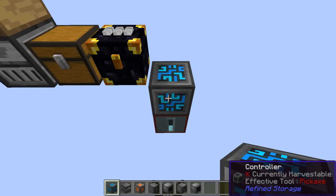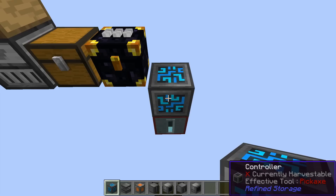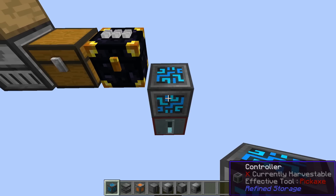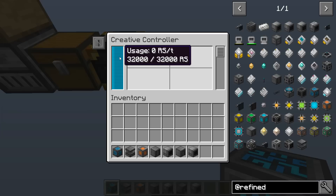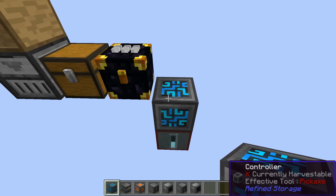So the first thing we need is the controller from the Refined Storage mod, and I'm not going to go over any of the recipes. You've got JEI to do that, and mod pack authors who love to change recipes, so just look them up. But the controller — you plop that down, supply it with some power, and if we take a look at this you can see it's got 32,000 RS, which is the Refined Storage energy unit. Think of it as RF and you're good. And it's got nothing in the network because nothing's there — it's just this.